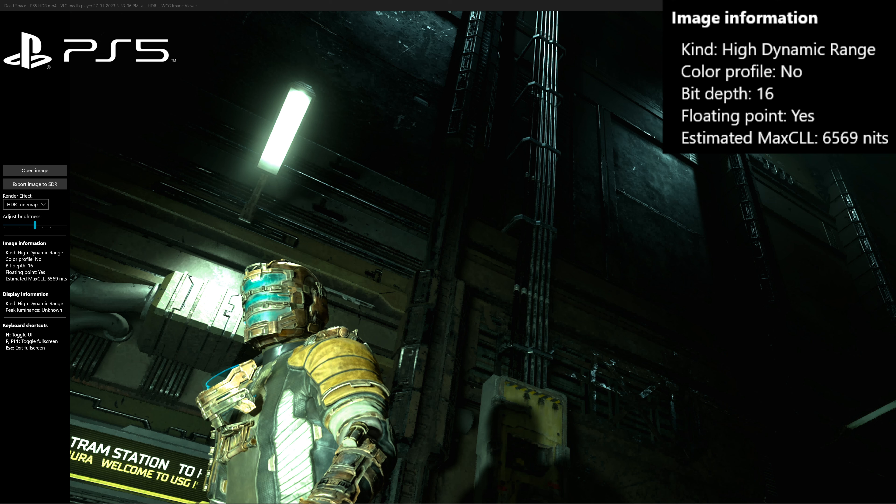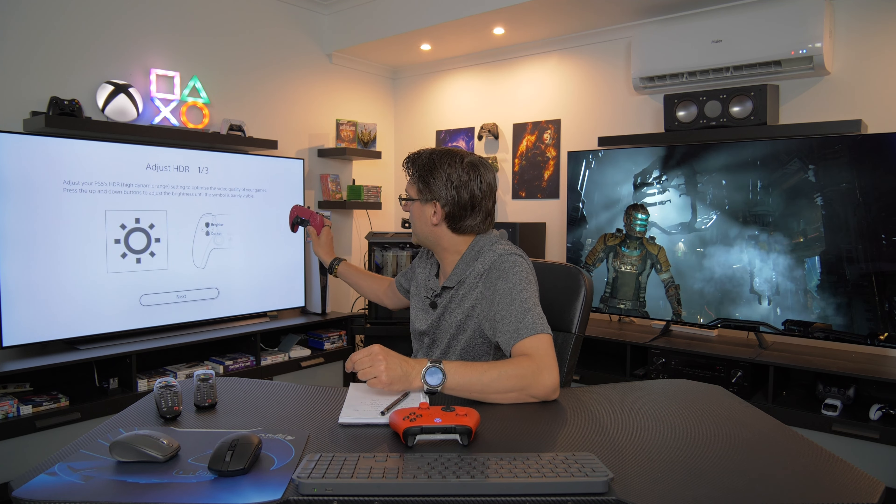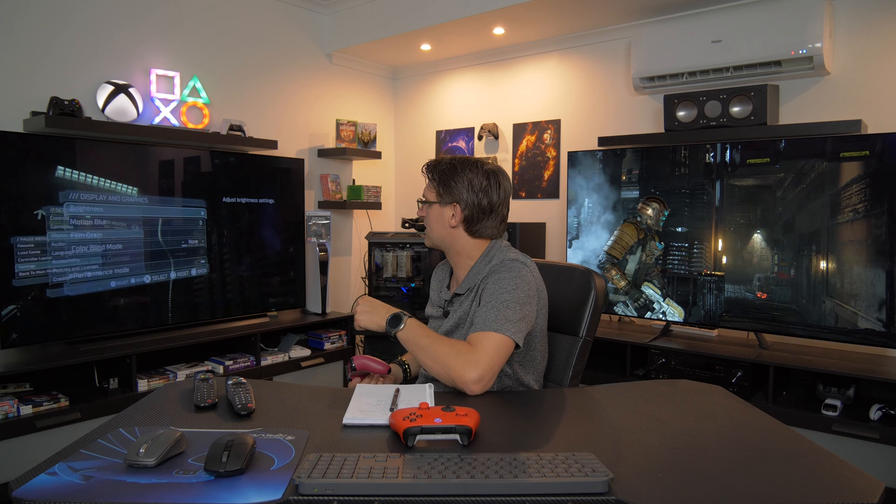Even when you use dynamic tone mapping off, at some point it's just too much. That's a big problem because no consumer TV nowadays can actually display 6,500 nits. Unfortunately, we can't change anything, because that game on the PlayStation 5 — and I'm very sure the same counts for the Xbox Series version — does not support the HDR system-level calibration on the console. So you can set up whatever you want; it doesn't change anything. The maximum peak brightness is always around 6,500 nits. The only setting available in the game is the brightness setting, where you can change shadow details.